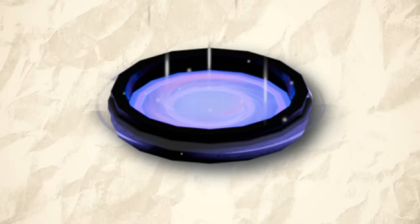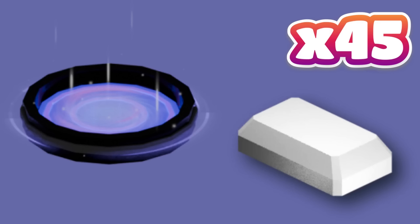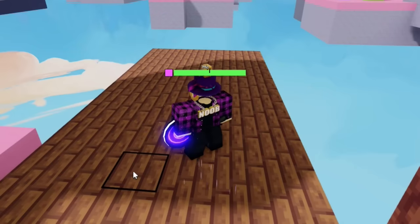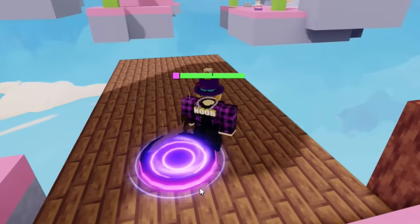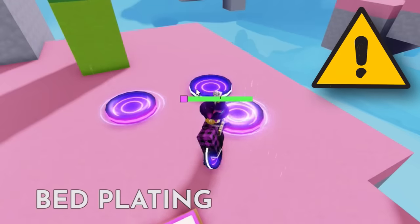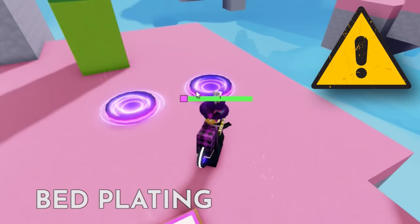Next up, we have Void Portal. In the shop, you can buy a teleporter block for 45 iron. First, place one portal down. Somewhere else, place down a second portal. Going through the portal now takes me to the first one. After placing a third portal down, it does remove the first one.